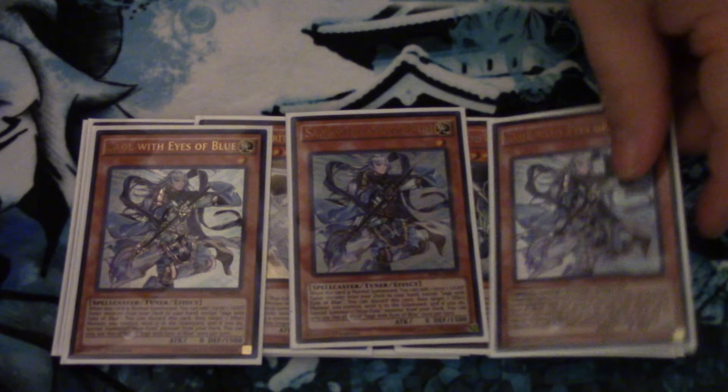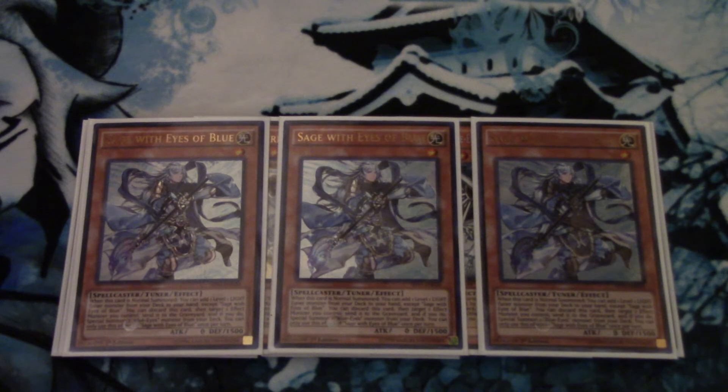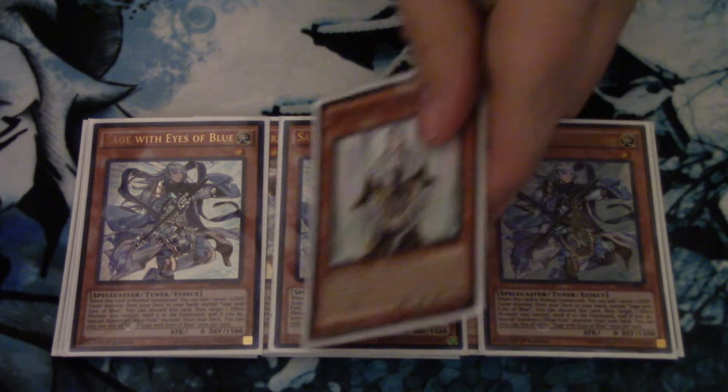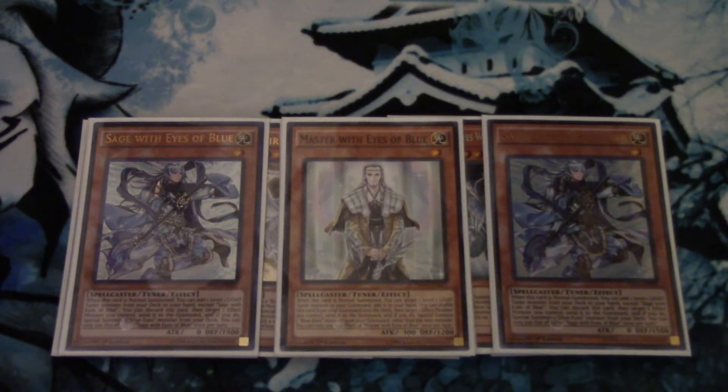On to the tuners: I play three Sage — it's your best normal summon in the deck. It adds any of the starters from your deck to your hand, and it adds Master with Eyes of Blue, which you have to play in this deck no matter what, especially with Master Rule 4. It just does everything you want it to do. And then the one Master with Eyes of Blue — you have to play this because it allows you to go into Blue-Eyes Spirit Dragon and Crystal Wing turn one, and that's a really powerful play. If you don't play this card, you can't do that at all.